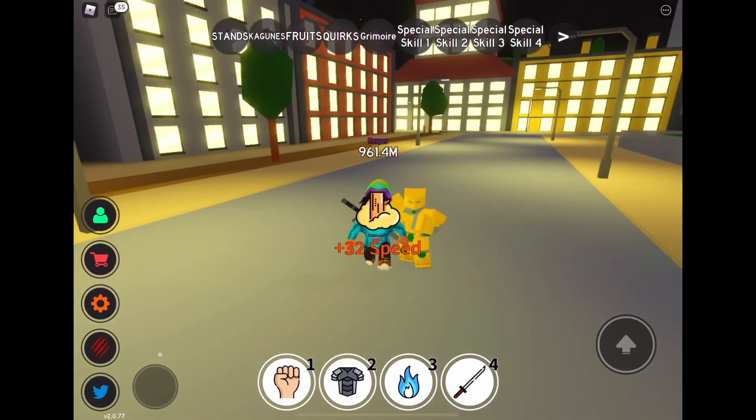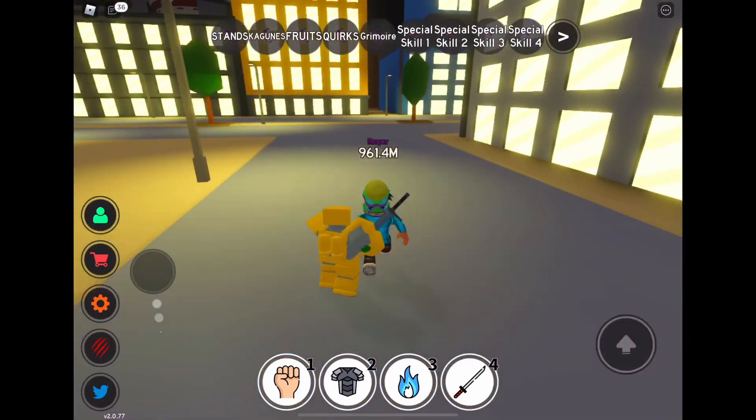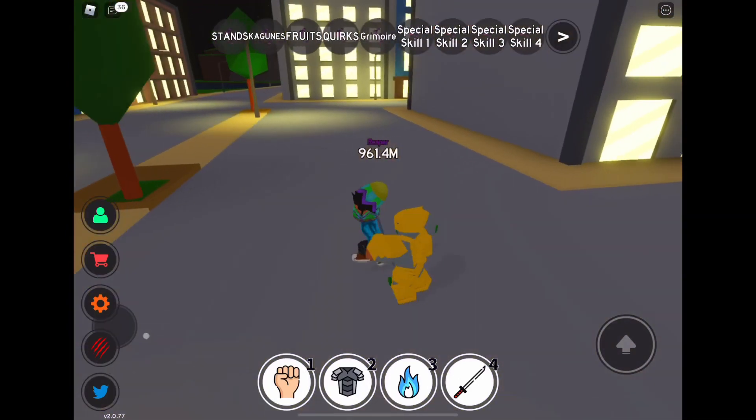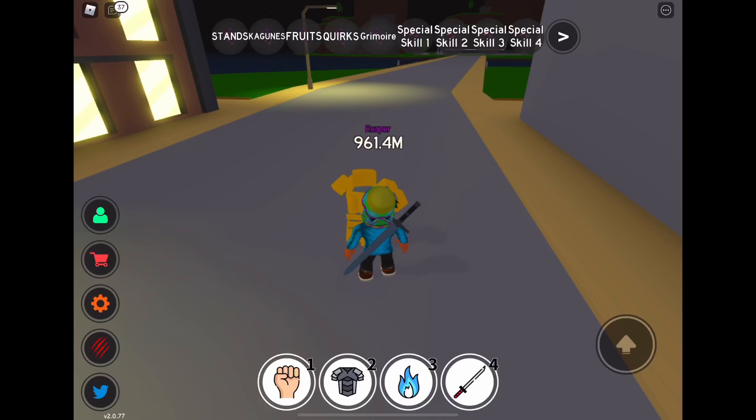The World's time stop ability is shared with Star Platinum, so you get this ability with Star Platinum as well, not just The World. But once again, The World's time stop is a nice amount better. This is the time stop — it has a sound effect, as you can see right here.